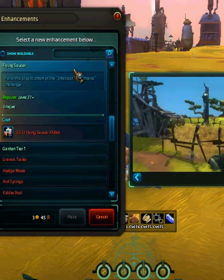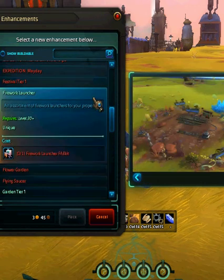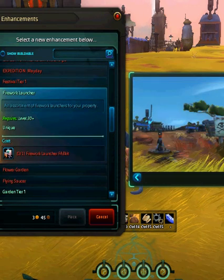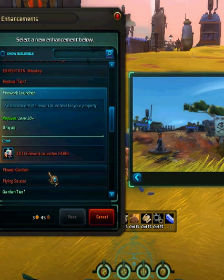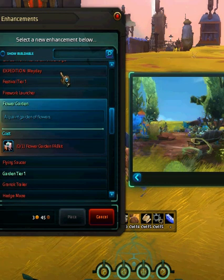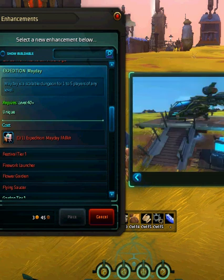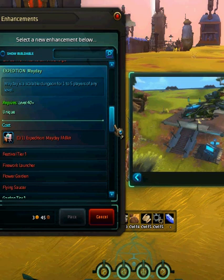Flying saucer. Firework launcher. Free suite. Flower garden — build your lily. Expedition Mayday — dude, that's a helipad. It's a level 40 dungeon though. That's still pretty cool.